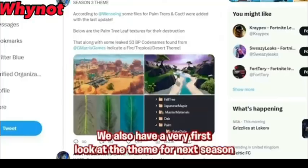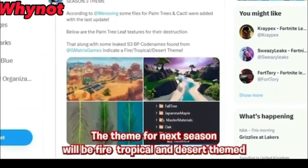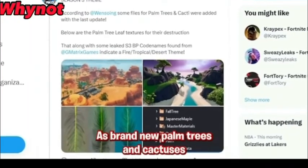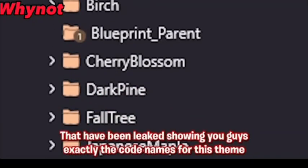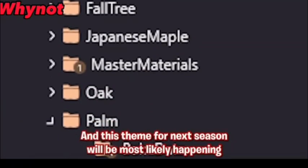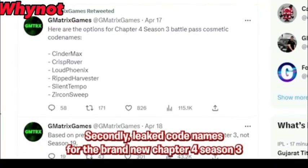We also have our very first look at the theme for next season. According to leakers, the theme for next season will be fire, tropical, and desert themed, as brand new palm trees and cactuses have been added to the files. Here are also some files that have been leaked showing you guys exactly the codenames for this theme. Let me know in the comments if you are excited for this brand new theme.